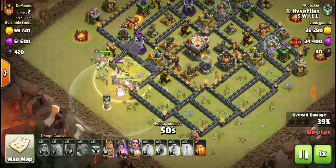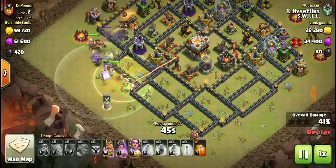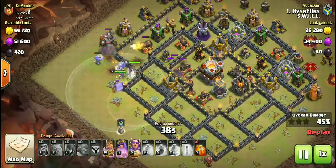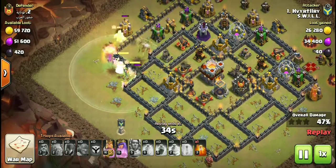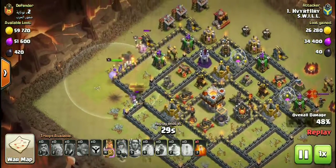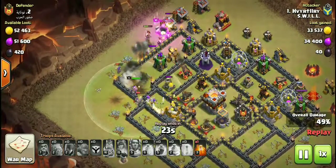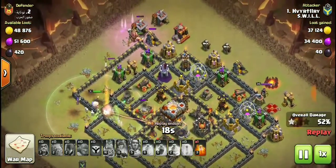Still got some bowlers, skeletons coming up, witches dropping a freeze spell, more skeletons coming out — pretty much game over for that section. The Warden comes out to assist. Crossbows are maxed out, inferno tower firing on the bowlers. The queen's ability hasn't been used yet but the Warden's ability is used to shield the king who's at quarter health.